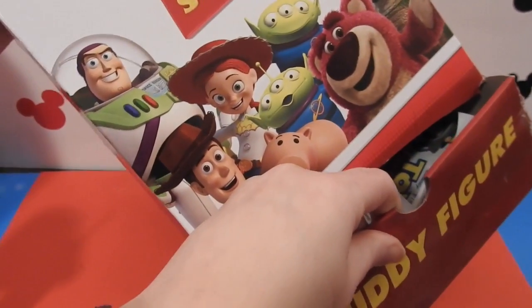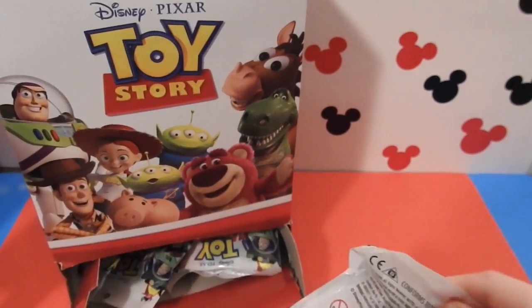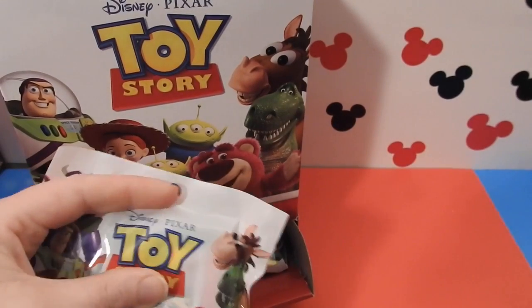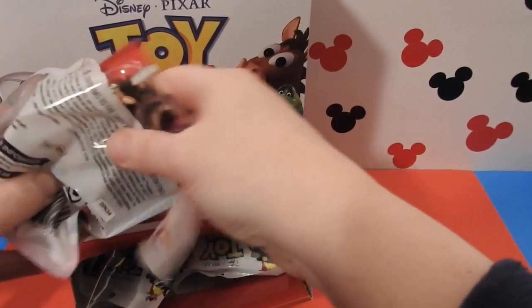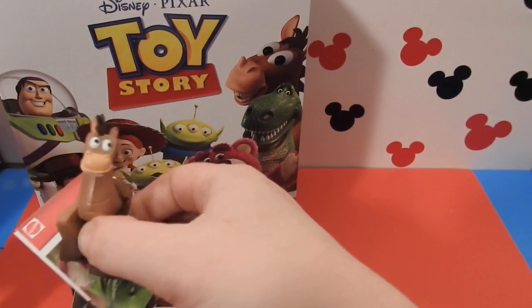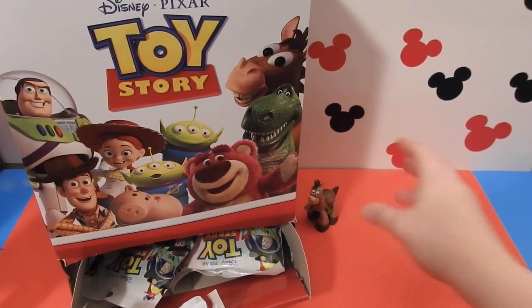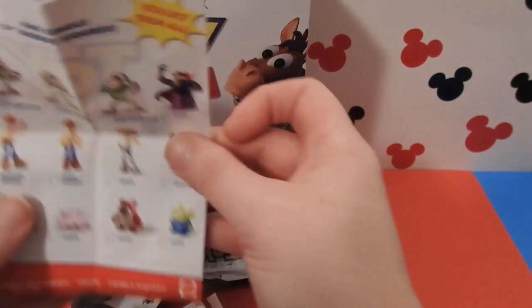Okay, we've got one corner opened, and there's the other corner. Let's go ahead and get some of these out. This is the Toy Story Buddy figure. Let's go ahead and open up our first one. It looks like it's Bullseye! That's great! We'll go ahead and leave him right here. Oh, he stands really well. It also comes with a pamphlet on the inside.